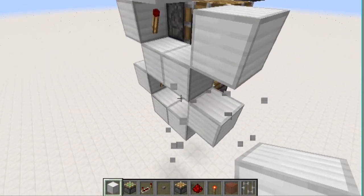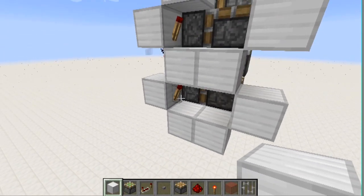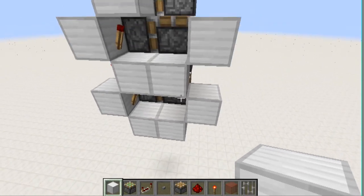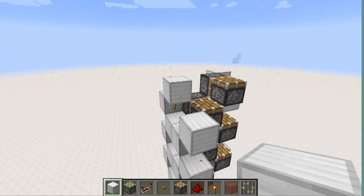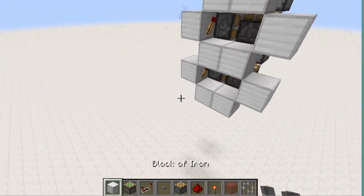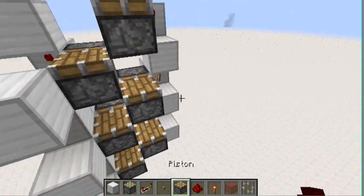Now you want to go one out and one block up — two blocks below that torch and one up. So two blocks out, one up. And now you want to just run one piece of redstone out to that block.